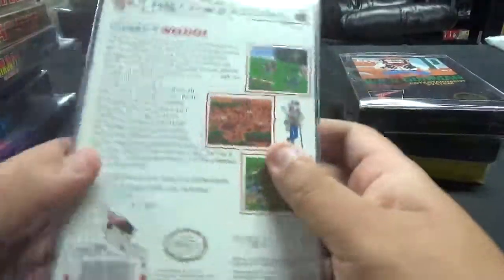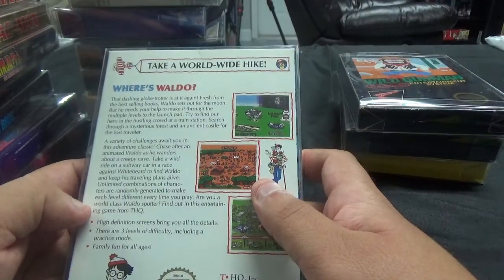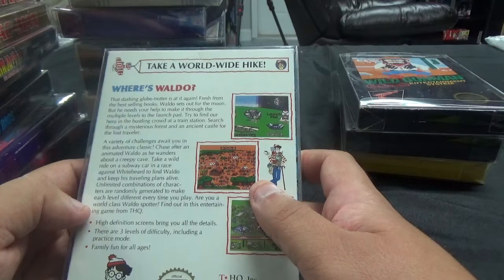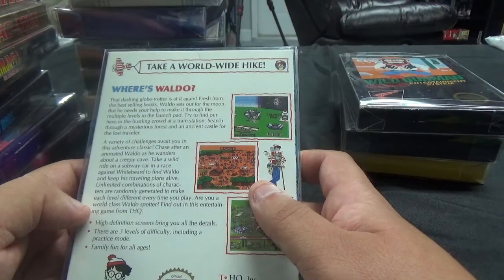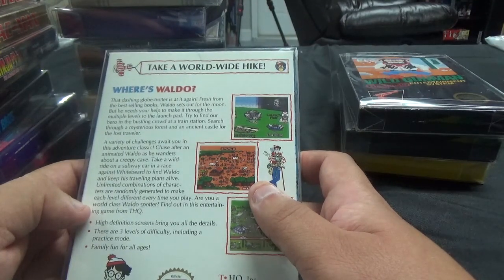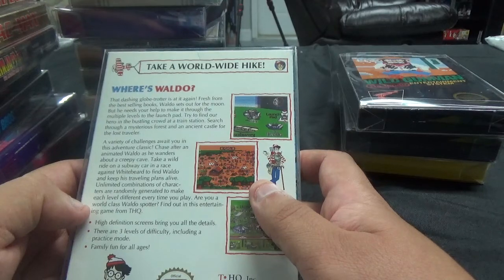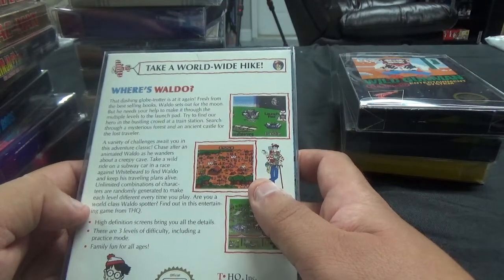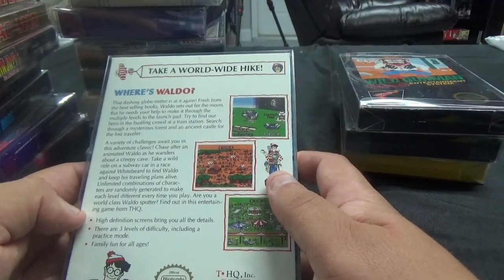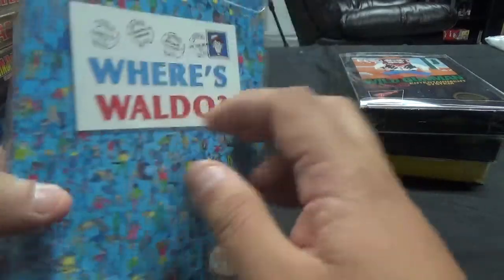Next up, from THQ, we have Where's Waldo? That dashing globetrotter is at it again. Fresh from the best-selling books, Waldo sets out for the moon, but he needs your help to make it through multiple levels to the launch pad. Try to find our hero in the bustling crowd at a train station, search through a mysterious forest and an ancient castle, chase after an animated Waldo in a creepy cave, and take a wild ride on a subway car in a race against Whitebeard. Unlimited combinations of characters are randomly generated to make each level different every time you play.